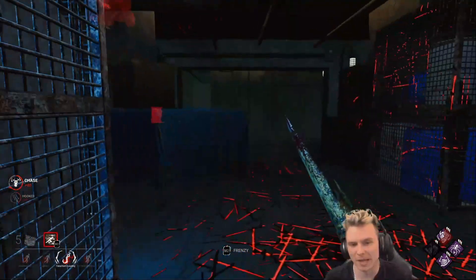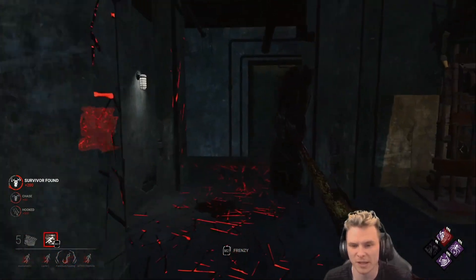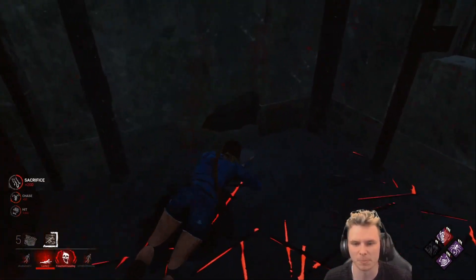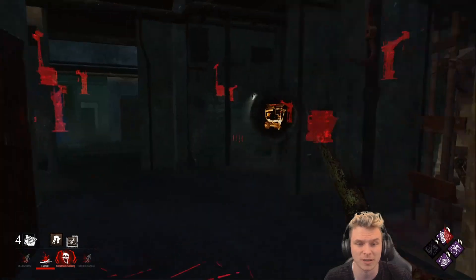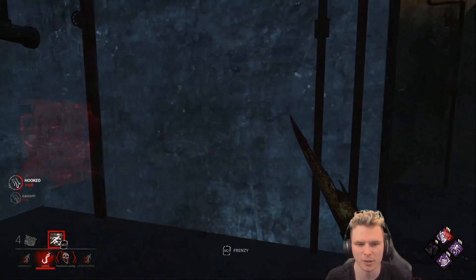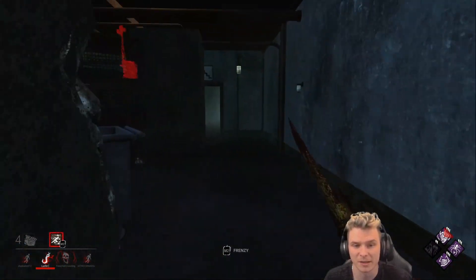I can see her waiting — another Dead Hard. That's good because now you're exhausted and I can chase you. Worst case scenario I lose one gen. The question is: do I want to chase her and let her pallet stun me, take the five percent movement speed, and lose one generator for that? There's the M1 in the back. Unfortunately her play did not work out — I wanted to be pallet stunned. There's that one gen I said I'd lose — that is fine. It's another hook, still having Ruin active.